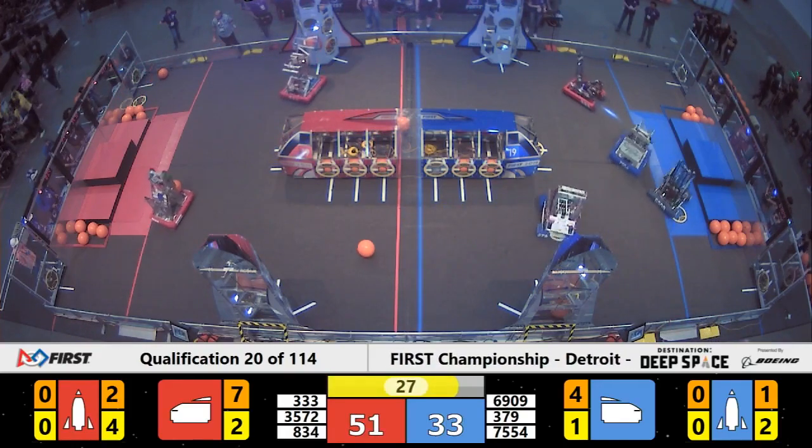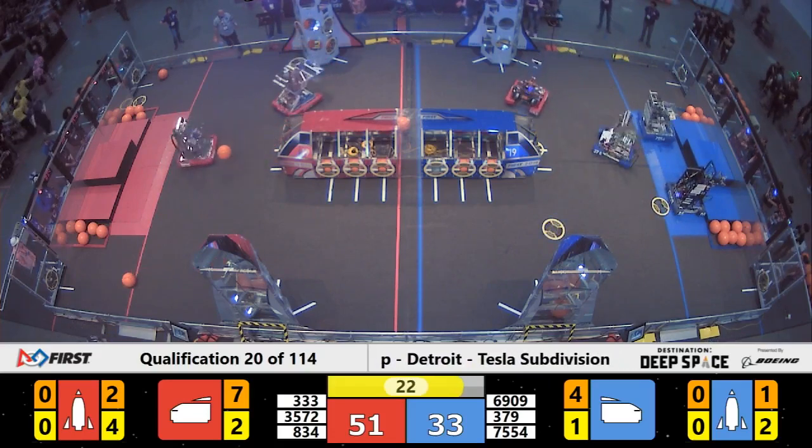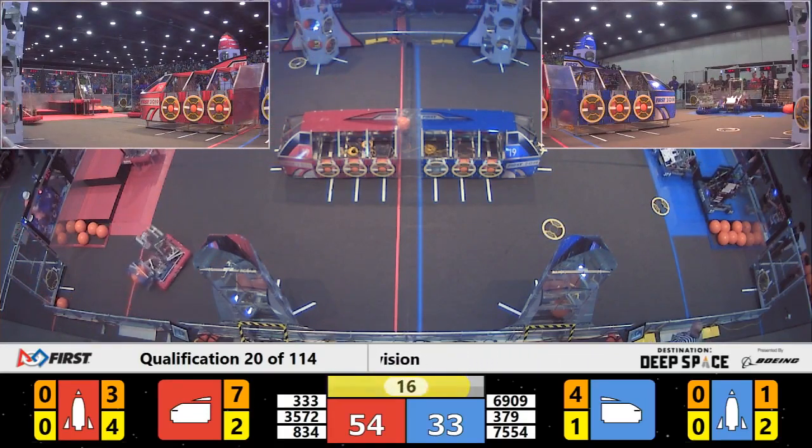About 25 seconds remaining. Another cargo being placed in the rocket ship for red, and now we've got some robots working their way over to the HAB — all three blue ones over there.